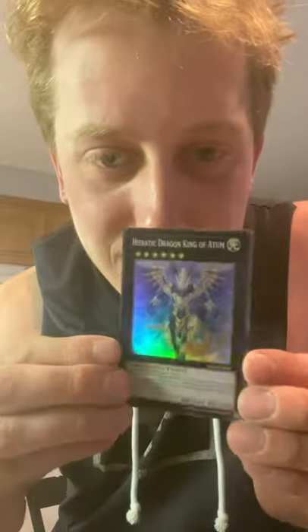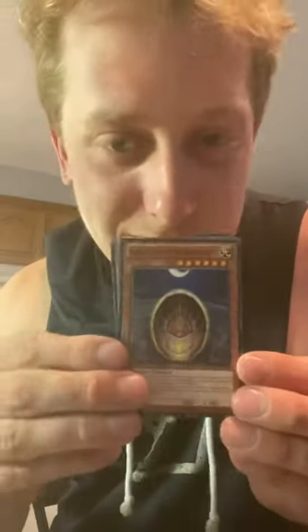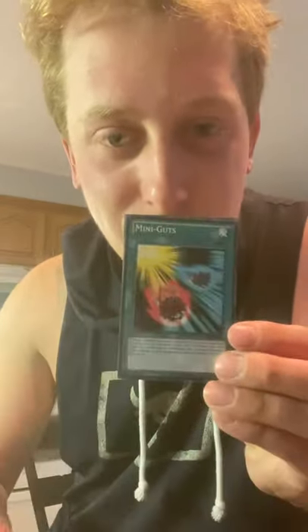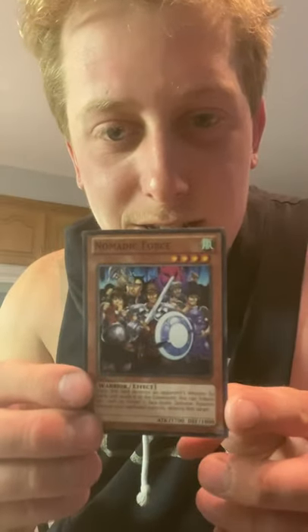Herodic Dragon King of Atoon — oh my goodness, look at this card. I don't know if my light's good enough but the flashes on these things are so well done. Herodic Seal of the Dragon King. I got to start getting back into Yu-Gi-Oh so I know what this is. Inzeekitor Legatee Bug — he looks lame as hell. Oh, we got a spell card — I thought this was just monsters. Mini Guts. And what are these dudes? Nomadic Force.